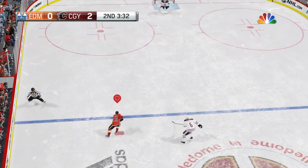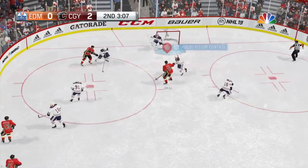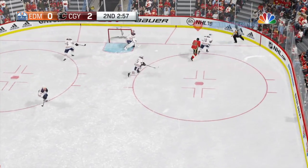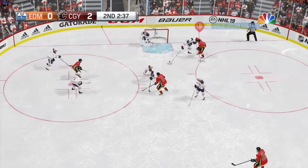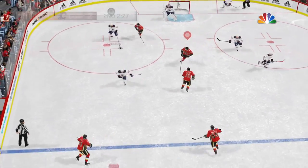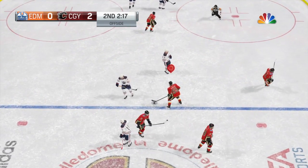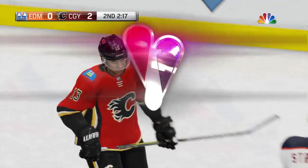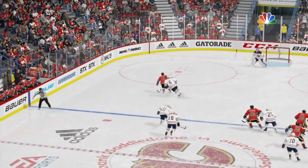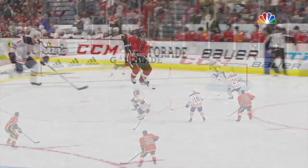You control the goalie when he has the puck and you want to pass it to someone, after he's covered up. Also, if you hit the other team too aggressively — like do a big hit on one of their guys — they can actually get taken off because they're injured. Which is really, really interesting in the career mode, which is absolutely the most fun.